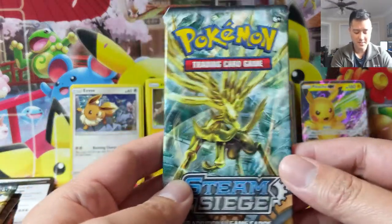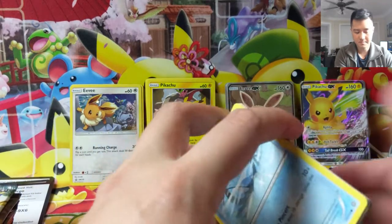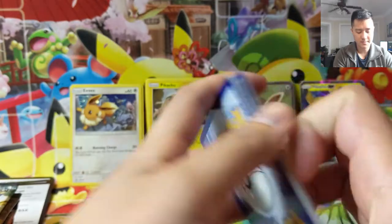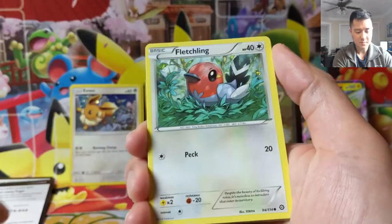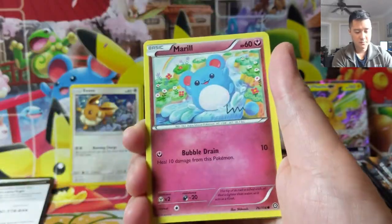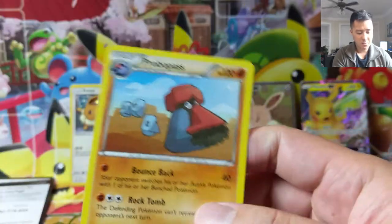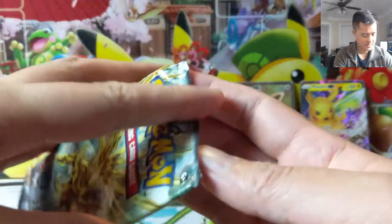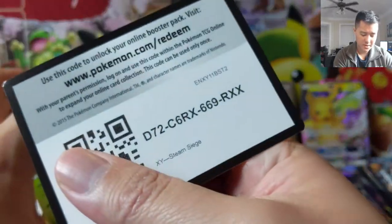Starting with some XY Steam Siege — maybe we'll get something cool, like a mega or something. We'll start with... do what? A Clawitzer — that would be awesome to pull as a mega or EX. We got a Clawitzer Break! I feel like this one is kind of hard to see what's going on. Breaks are interesting — kind of like an art concept, how they're all gold and sideways, but some of them are hard to make out. Pretty good hit in the first pack!